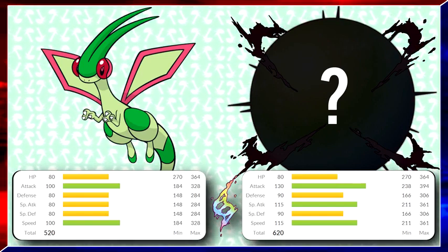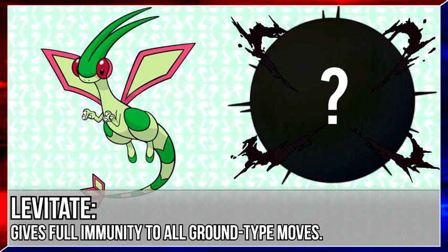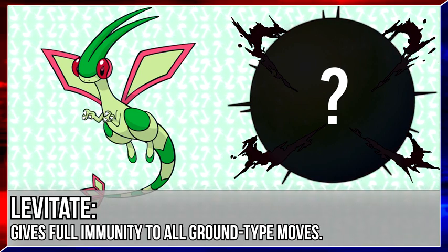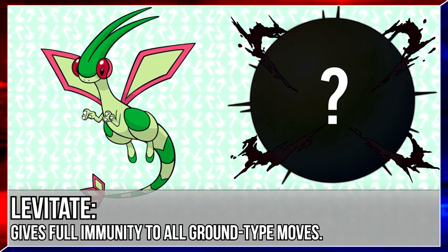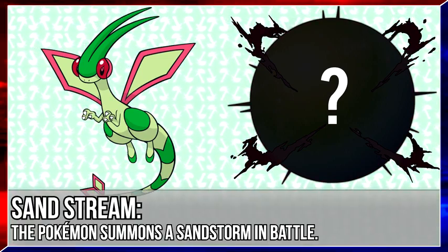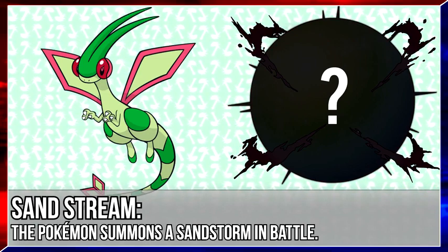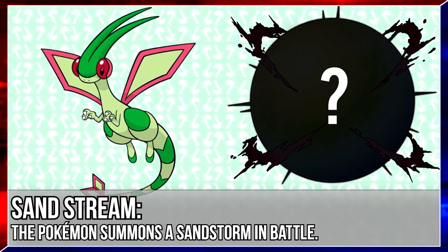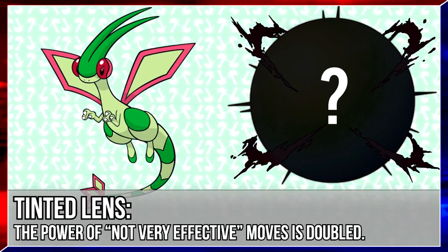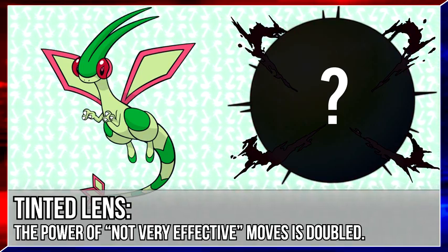The most popular abilities for a Mega Flygon are Levitate, Sandstream, and Tinted Lens. Levitate is sometimes Game Freak's way of adding in a flying type to Pokemon that need it but can't have it, like Latios and Latias, who literally fly around the earth all day. So it only makes sense that Mega Flygon maintains that ability. Sandstream would be beneficial in terms of countering other existing weather conditions, dealing extra damage every turn, and breaking focus sashes — plus it'd be great to use Flygon as a lead on a Sand Team. And Tinted Lens, suggested based off its bug-like appearance especially in its eyes, is actually a really good ability that doubles the power of moves that aren't very effective, and in combination with Flygon's amazing type coverage, it would turn it into a huge threat.